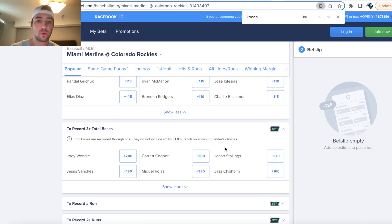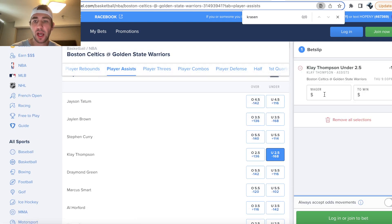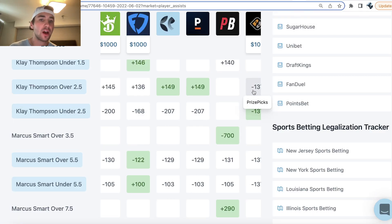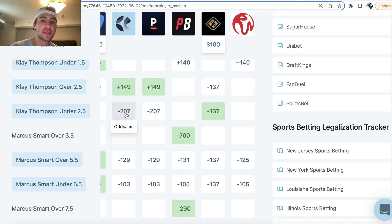It's minus 168 on FanDuel. If we head over to the NBA and go to player assists, you can see for Klay Thompson, if I bet $100 on the under, I'm only staking $100 to win $59.52. If I bet $100 on Klay Thompson over, I'm staking $100 to win $136. On Prize Picks, it doesn't matter if you select the over or the under, which is why you want to compare Prize Picks to the sportsbooks and look for where the sportsbooks have a leg very juiced. Here we see Pinnacle Sportsbook — the sharpest bookmaker in the world — with the over at plus 149 and the under all the way down at minus 207.